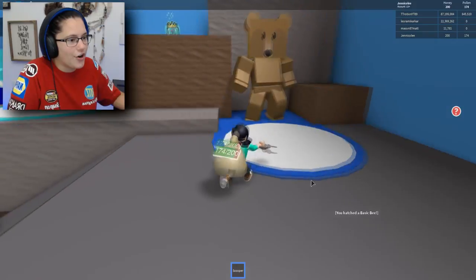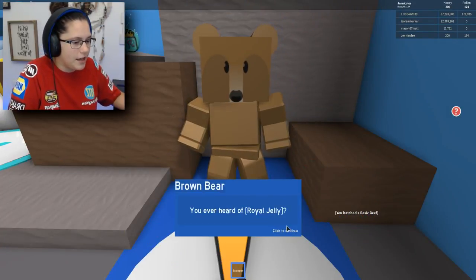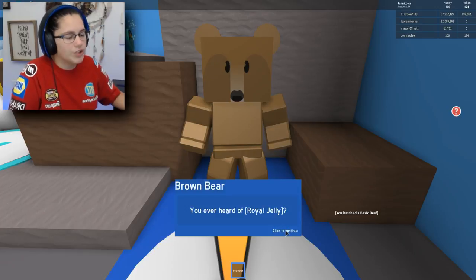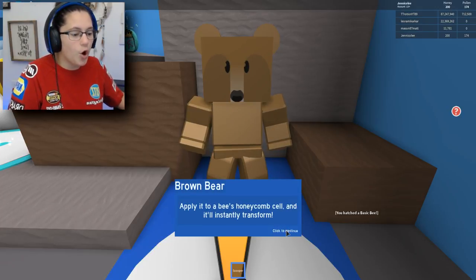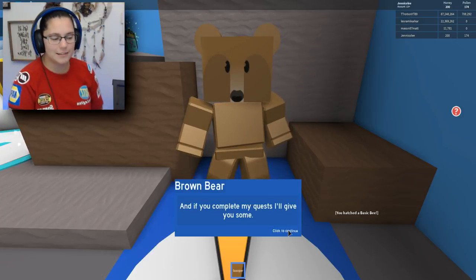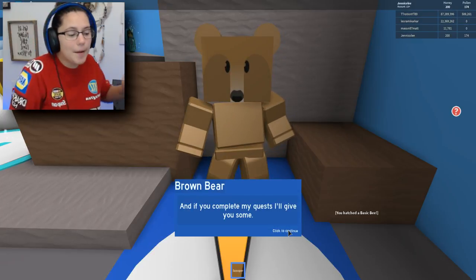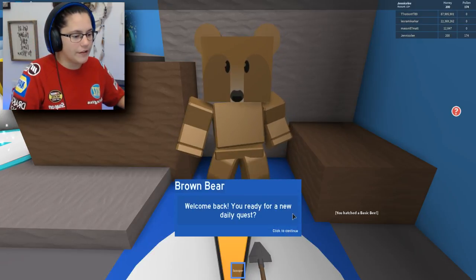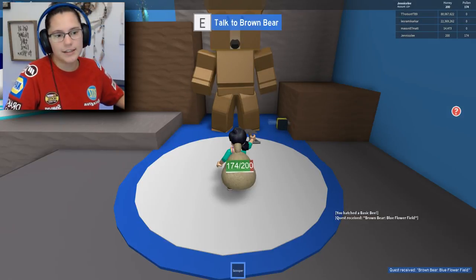I'm gonna go up here — there's a bear! Talk to brown bear. Hi there, I'm brown bear. Have you ever heard of royal jelly? It's a special food that changes a bee type. Oh, that's so cool! So if I complete the quest that this bear gives me, he will give me this royal thing to change my bee. You ready for a new daily quest? Yes, I am. So now I have a quest.